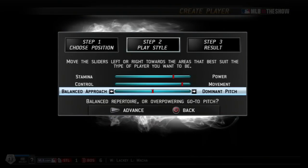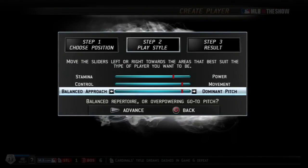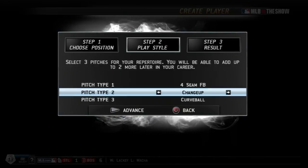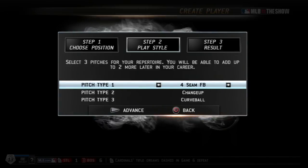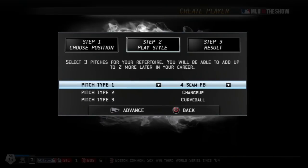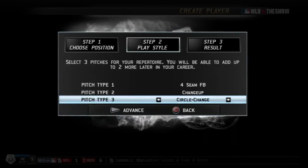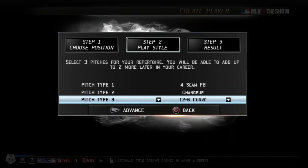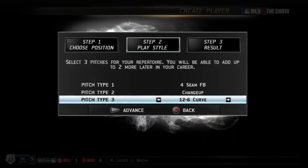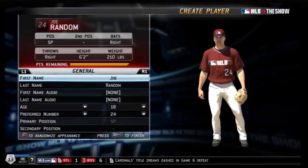I wanted to create a Road to the Show with a pitcher. This is the first guy that I've created in this game, and I'm having a lot of fun with it already. But I wanted to show you guys the creation of how he came about with the pitches I decided to use. You're going to see I used a four-seam fastball, a change-up, and a curveball. I switched this to the 12-6 curve — I've found that it gets more swings and misses than the regular curve.